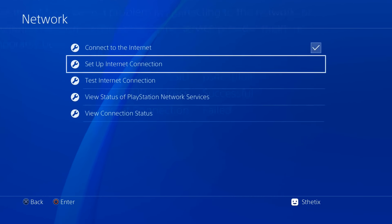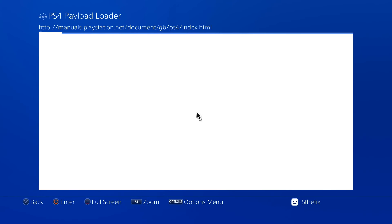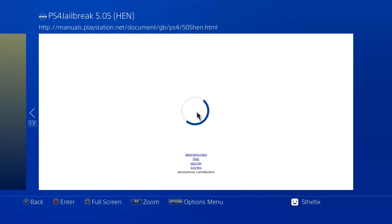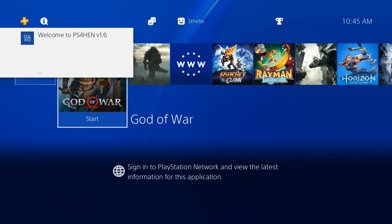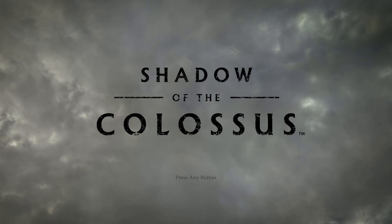Go back and open the user's guide. Choose the 5.05 firmware and choose the Homebrew Enabler payload. Minimize the web browser with the PS button and try loading the game. There is no more update notification and the game loads successfully.